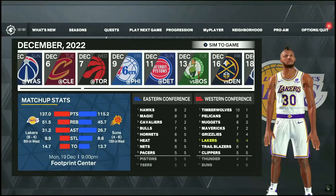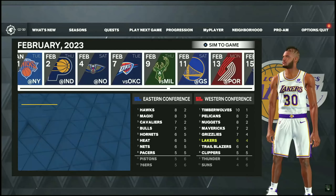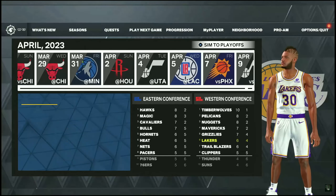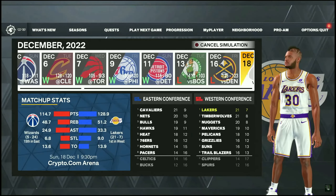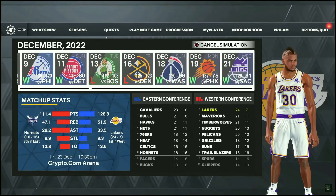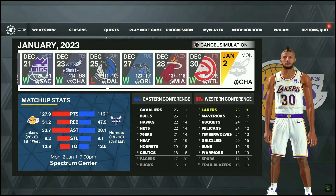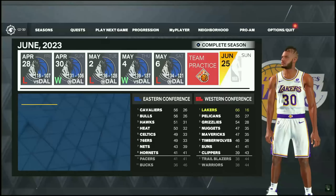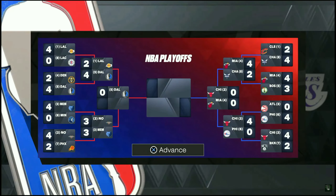This next step is also optional but will allow you to make more BC. What you want to do is sim to the end of the season and hopefully get a max contract. To sim to the end of the season you have to become a starter and play a few MyCareer games. This will allow you to get a max contract which means more BC while doing this glitch. If you want a max contract I think you have to win a championship, but I'm not exactly sure — either way, go ahead and sim to the end of the season.